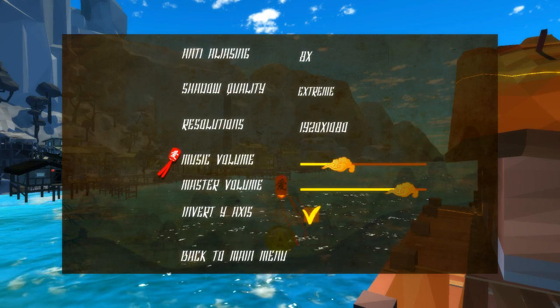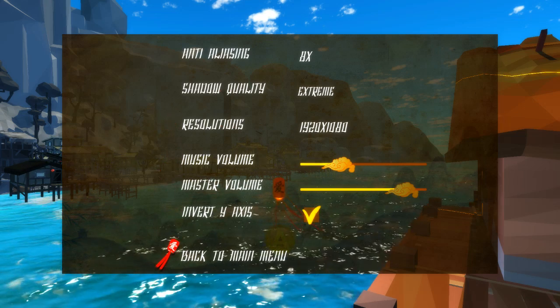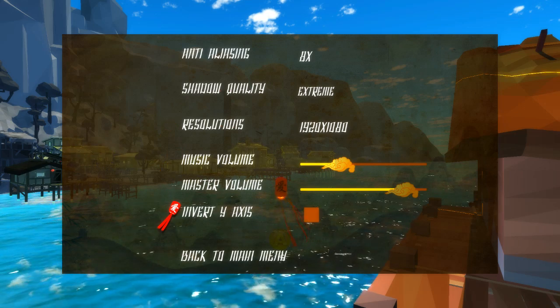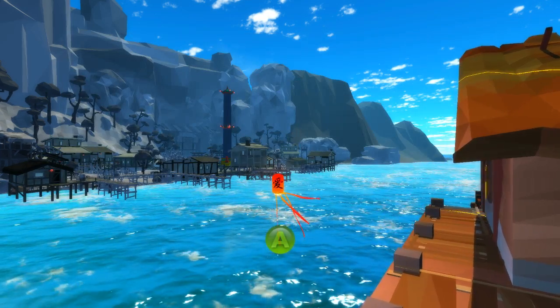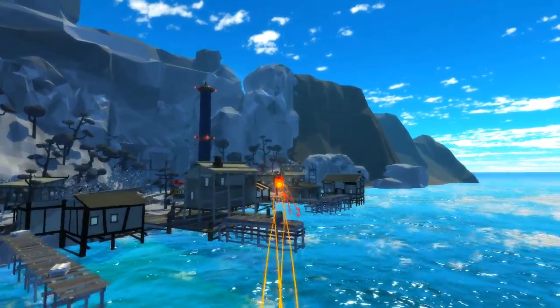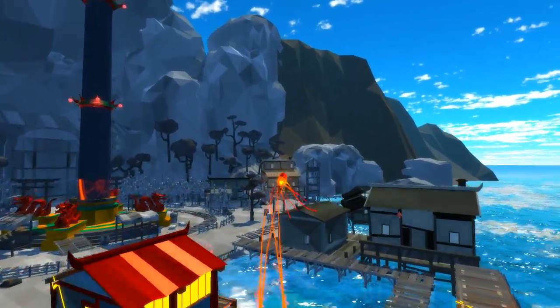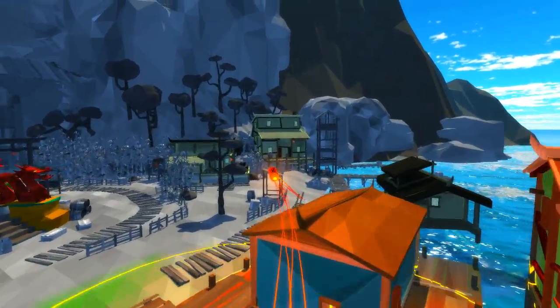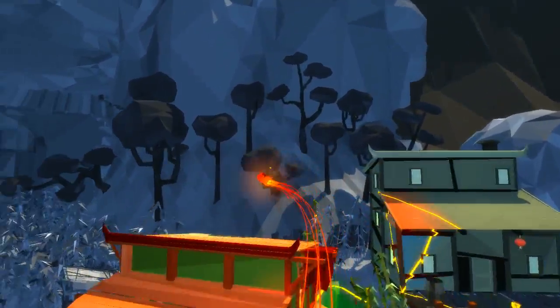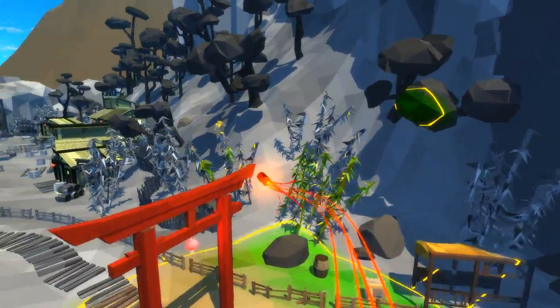We'll change it to eight times, put everything on extreme. It is actually on full HD. The volume is there and the red wax is off. Let's press A. It's actually a little bit disappointing, to say the least. So you play as a lantern - you light everything up with blue colour, which is pretty cool.